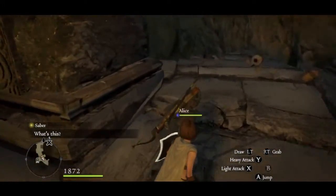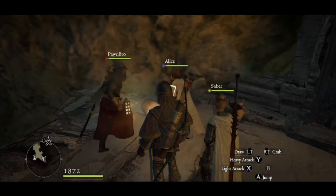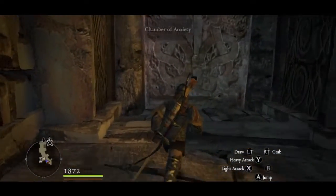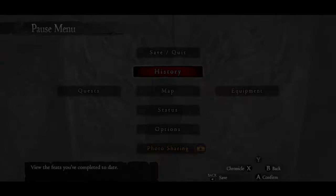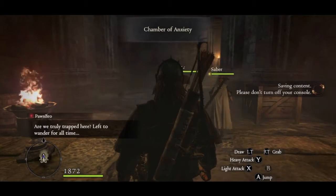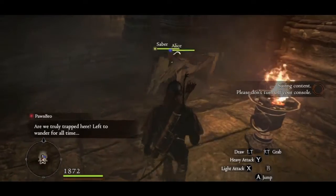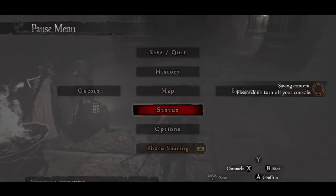Alright, we're in the Chamber of Anxiety. I wonder what kind of boss we're fighting — I forgot which chamber we fought that evil eye in before. I need to put my lantern on. I forgot to give my pawns lanterns too — I'll go back and give them lanterns after this chamber. Also, I'm not sure what level you need to be for the Ur-Dragon, but I want to be at least level 70. I'm currently level 57 — I think I was 55 last time.